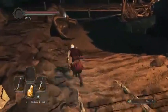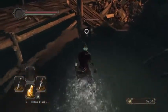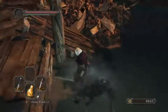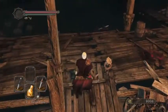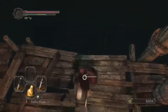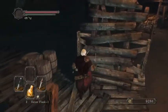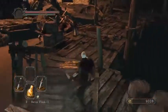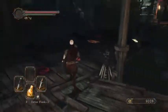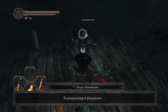Maybe I should strong attack these guys because the first attack from the strong attack definitely seems to stagger them, so that is probably a better way to go. You can actually knock this ladder down in Scholar of the First Sin, which is a real great shortcut and makes you feel a little bit better if you were to die at this point. Let's go Lucatiel of Mirrah. Any other summon signs? No one else wants to help? Fine — me and Lucatiel can handle things.